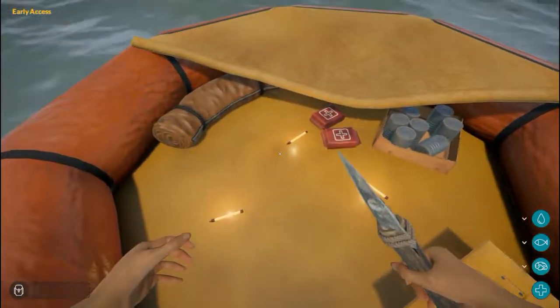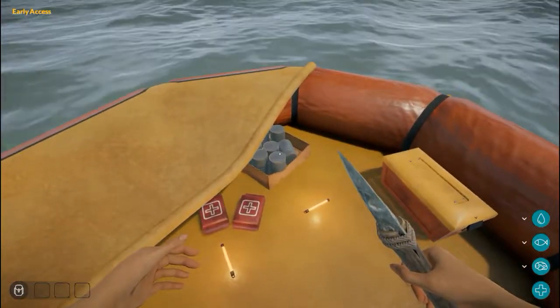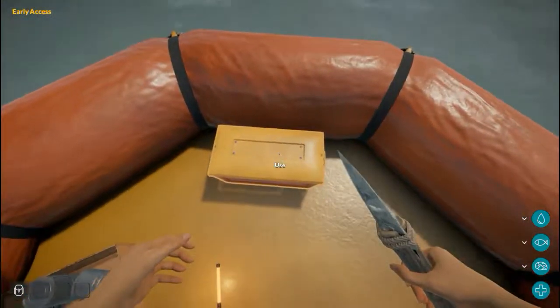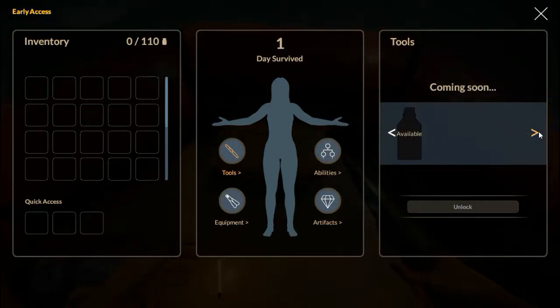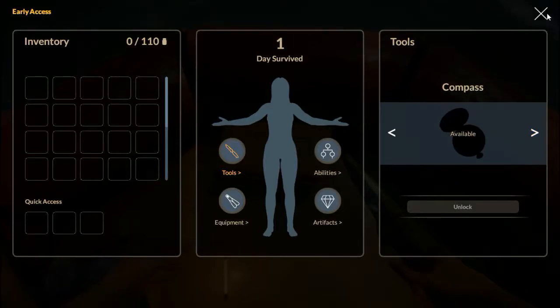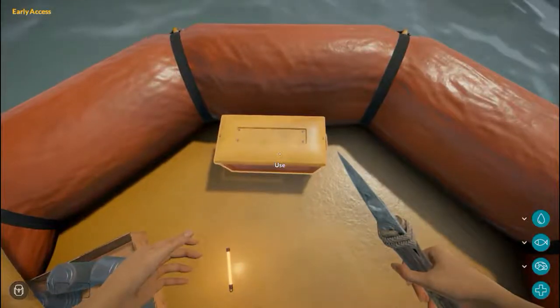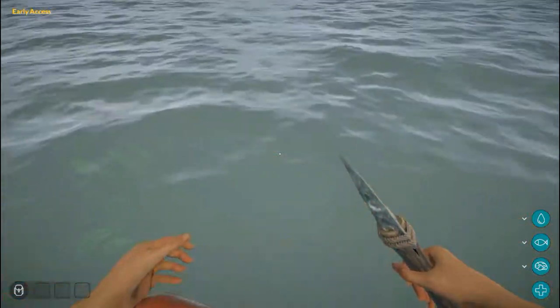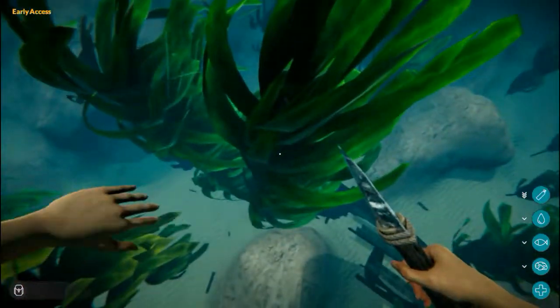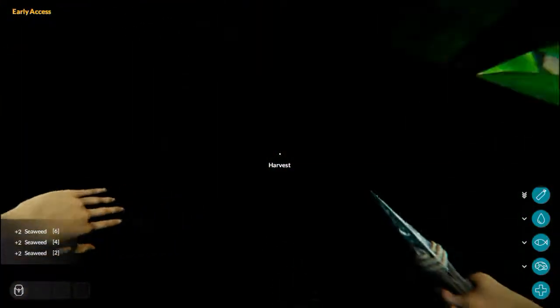Alright, let's see — we have sleep and save, health kits, we got food. This is our inventory, our character, our items that we can upgrade and equip, and this is our crafting. Now we need to go all the way down and collect resources — that I do remember.